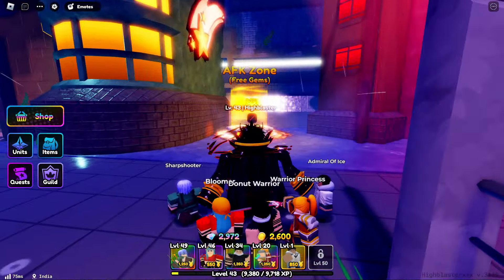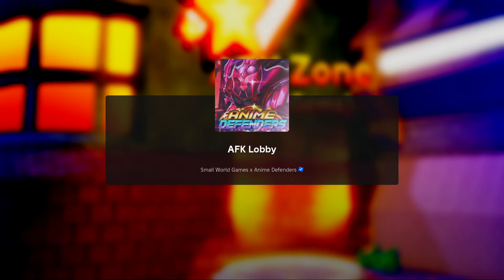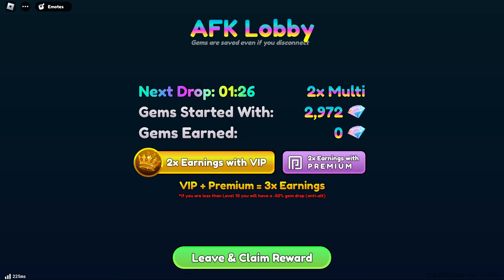The third method is AFK — and no, there are no alt accounts involved. Imagine you're a school or university student and you're gone for six to eight hours. Just leave your computer running at home. Every 90 seconds you get around four to six gems without VIP, or six to eight gems with VIP. If you also have premium it's 3x earnings. When you come back from eight hours of school, you'll have earned around 1,000 gems.